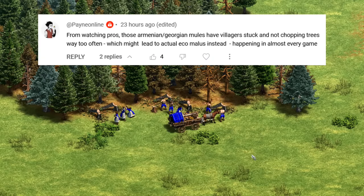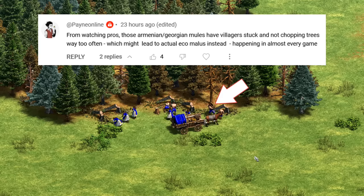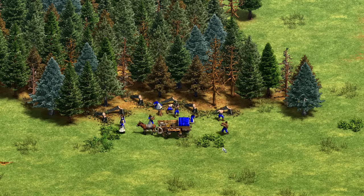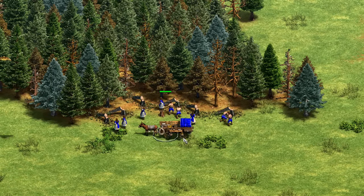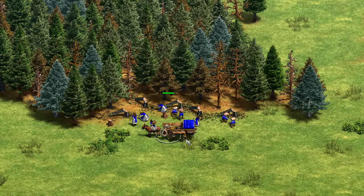One other common criticism for mule carts is that over the long run they have a tendency to trap villagers. This definitely happens. The best fix I've found is to just move the mule cart manually — placing the cart back a couple of tiles instead of selecting a tree. It would probably work slightly better if carts naturally stayed further back or had a smaller collision radius, but the odd trapped villager is just a fact of life at the moment.